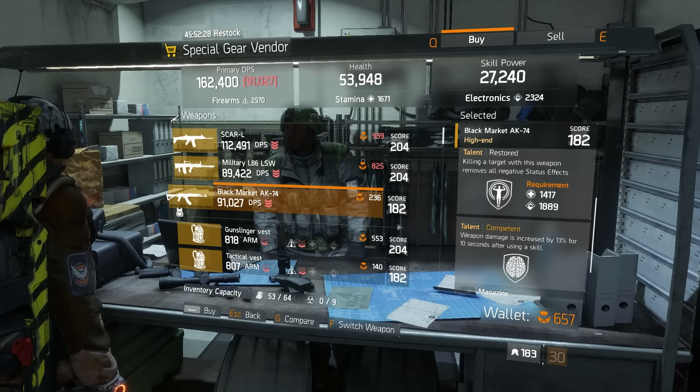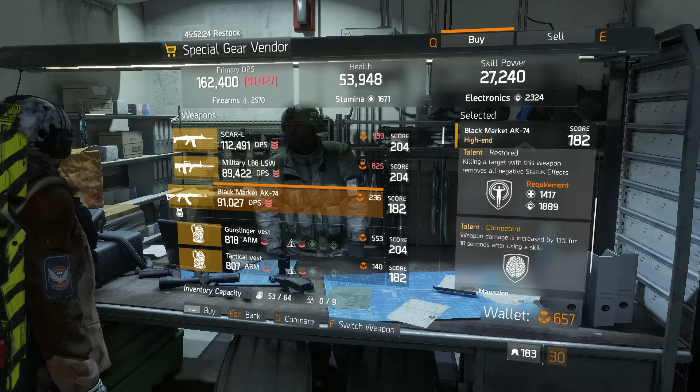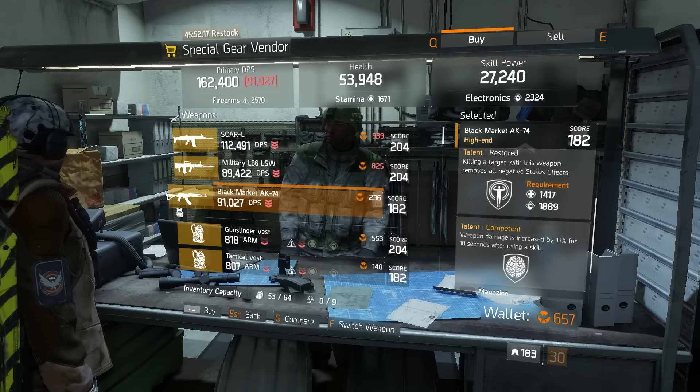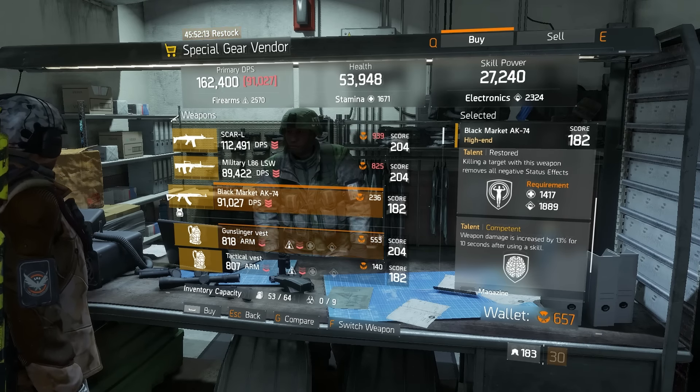Right here you can actually buy two of these weapons if you're having a problem locating them or having them drop, or if you're failing on crafting. You could simply spend 472 Phoenix credits, get two of them, and have millions worth of DPS.